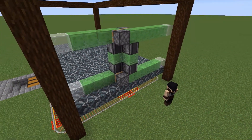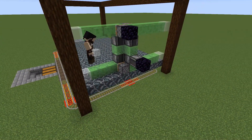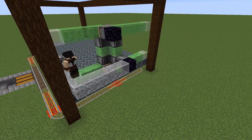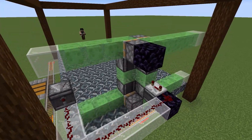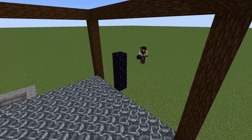On this side I'm going to make sure that's just a solid block, and we're going to run an observer line here into a repeater set to four ticks. This is going to end up being our trigger mechanism for when the dripstone is long enough.